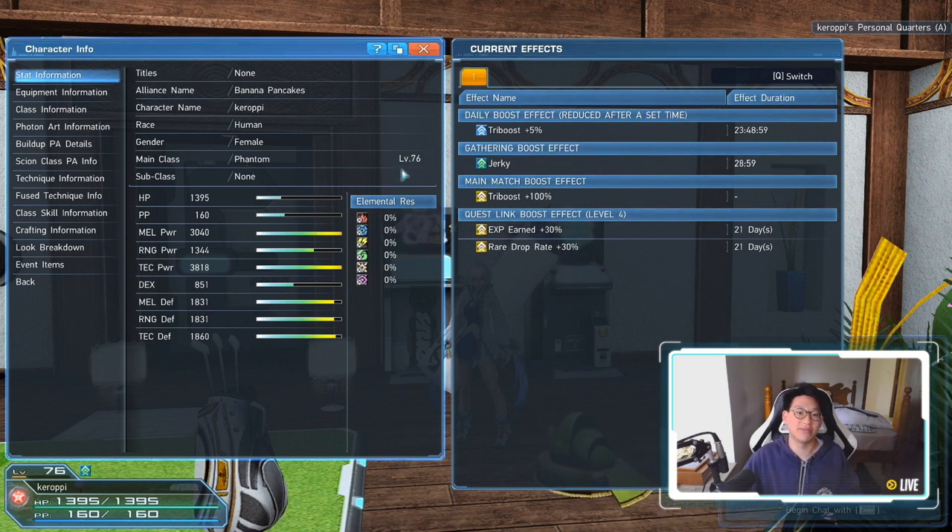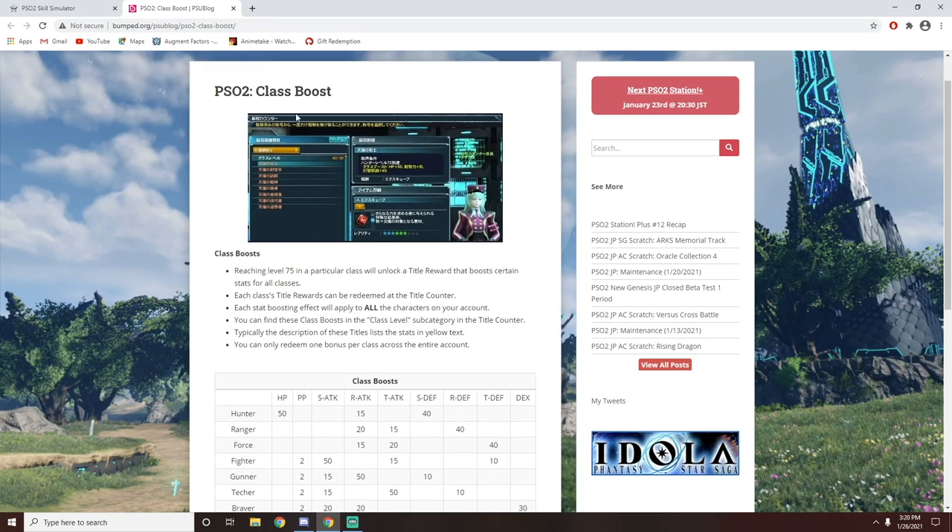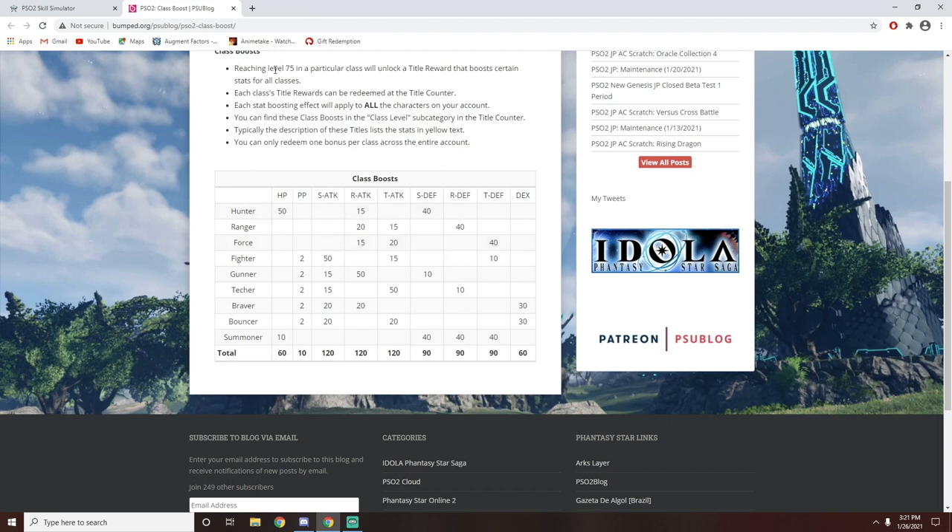If you're a new player who doesn't have other classes leveled to 75 or above, your stats won't look as high. The reason is there are permanent bonus stat boosts when you get your characters to level 75. At the PSU Blog site showing PSO2 class boosts: when you reach level 75 with a particular class, you unlock a title reward that boosts certain stats for all classes. Each class's title rewards can be redeemed at the title counter, and the stat boosting effect applies to all characters on your account.